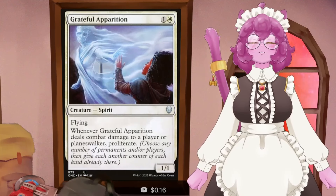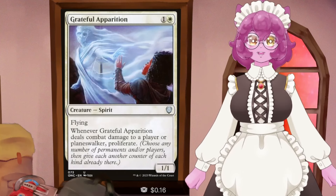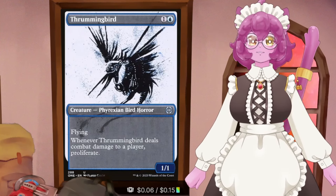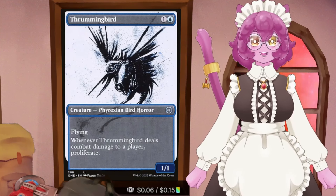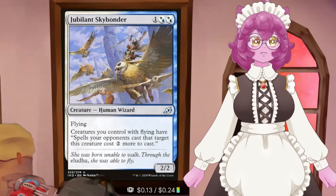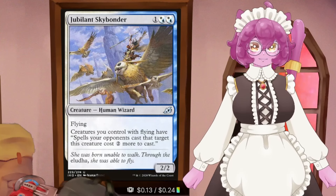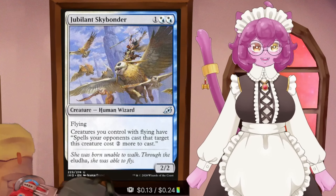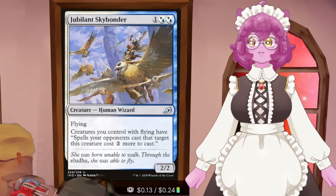Speaking of feather counters, we have two dedicated proliferators. Grateful Apparition is a 1/1 flier - if it deals combat damage to a player or planeswalker, proliferate. Thrummingbird also proliferates whenever it deals combat damage to a player. Both do an incredibly good job bumping up your feather counters and they're really low cost so you can play them early. And then Jubilant Skybonder gives all our flying creatures pseudo-ward: spells opponents cast that target them cost two more, so a lightning bolt on our commander now costs three mana.